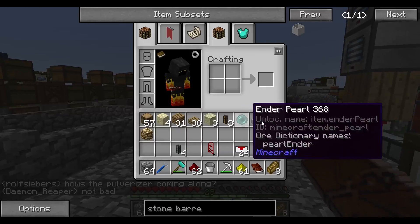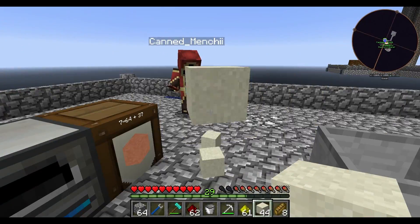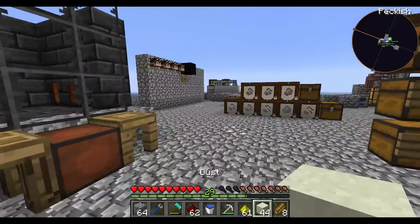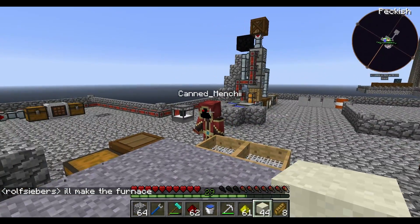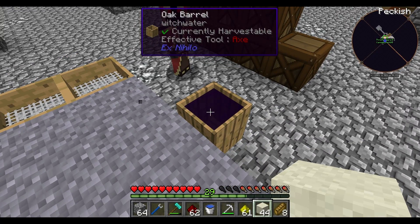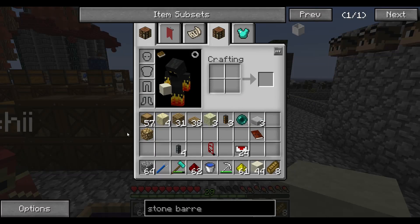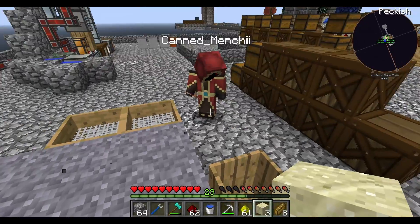Finally is soul sand. So to make soul sand — we have some gears over here and the metals. I'll grab a bucket of water as well. Over here we've got witch water. If you take the sand and right click the oak barrel here — it has to be standard sand, not dust. And that gives us soul sand.